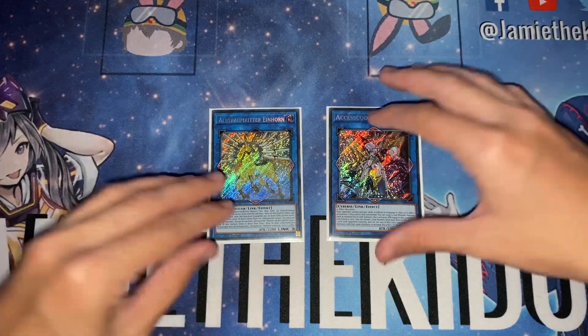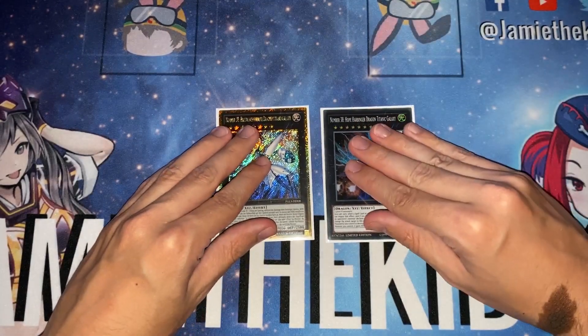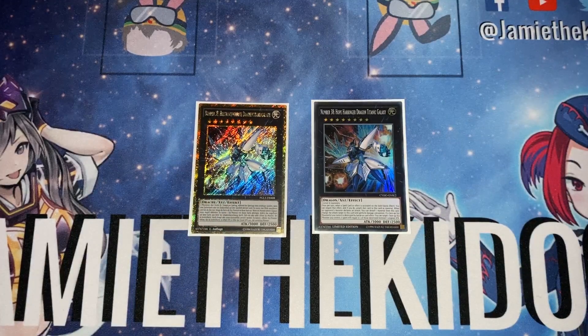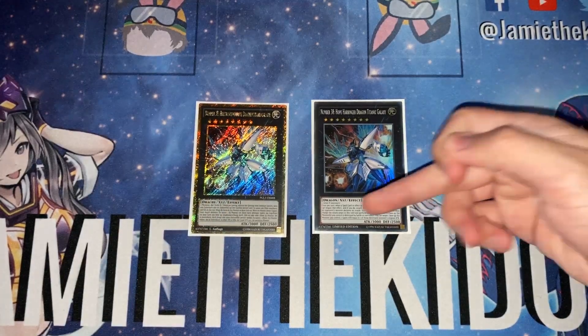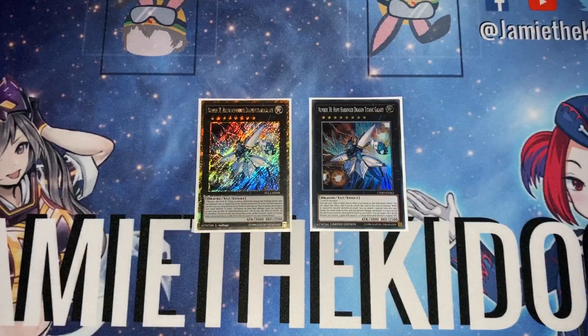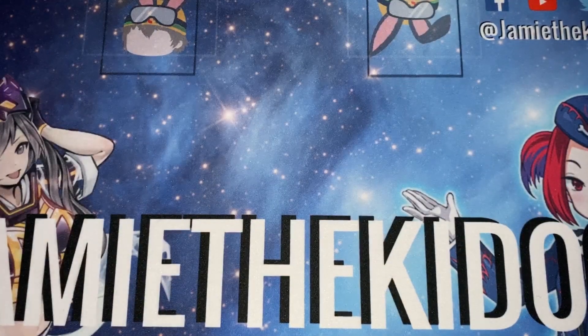Finally, we play two copies of Titanic Galaxy — Number 38: Hope Harbinger Dragon Titanic Galaxy. You need this because you're very often going to make it with your Dark Creator and a Morpheus, and it's very good for protecting smaller things like Ikelos and Fantasos. It's also a really important spell stopper, and there are much more powerful spells in the meta right now — especially with Chaos Space coming along, searching free boss monsters and getting BLS out quicker than you've ever seen it.